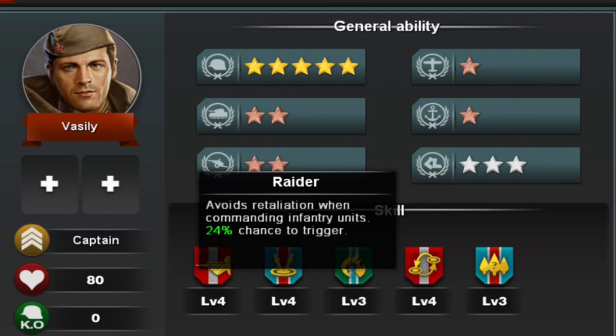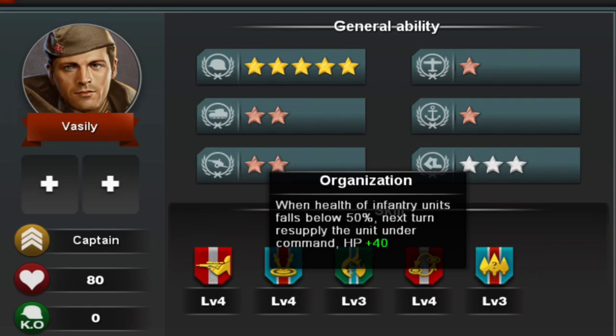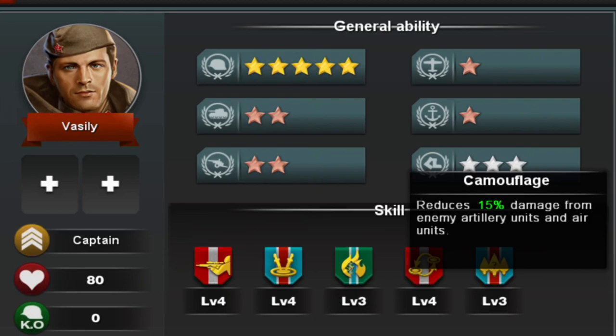Vasily also has level 4 Raider that avoids retaliation 24% of the time on infantry, and level 3 Organization that heals 40 health when the infantry unit drops below 50% health. He also has level 3 Camouflage because he is a sniper, and it reduces 15% damage from artillery and air.